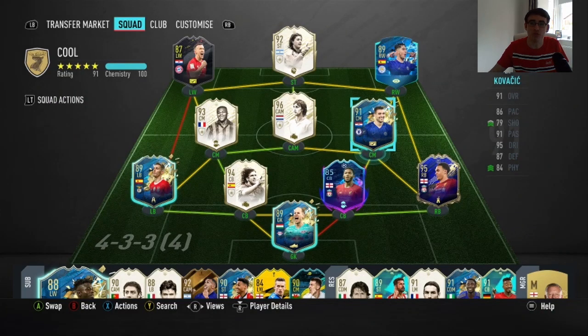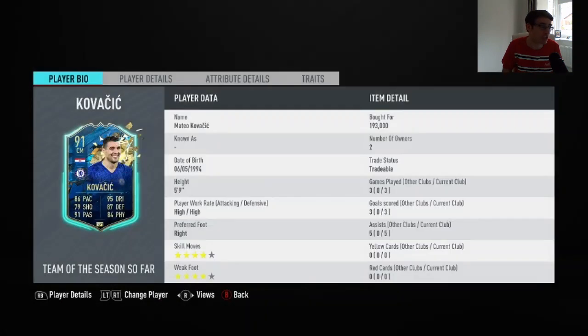Hey guys, LookFog here and welcome to another FIFA 20 player review. Today we're doing the 91-rated Chelsea Croatian midfielder Mateo Kovacic — another fantastic looking Team of the Season card. I was able to pick him up for 193,000 coins. In the three games that I did play with him, he scored me three goals and got me five assists.